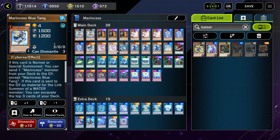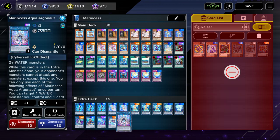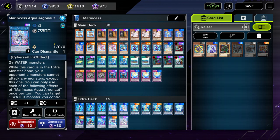Marincess is another good option. It's a link-climbing deck, and you don't have to worry about Nibiru since it's a LIGHT monster — it won't be legal for this event. That's kind of the main crux of this deck; Nibiru really cripples it, but not having to worry about Nibiru means you're probably going to be pretty strong. The Argonaut in the extra monster zone with Battle Ocean will negate Evenly Matched, and if you have it up first, even if your opponent plays Dark Ruler, your Argonaut won't be affected. That's crazy — this is a really strong option if you have the cards.